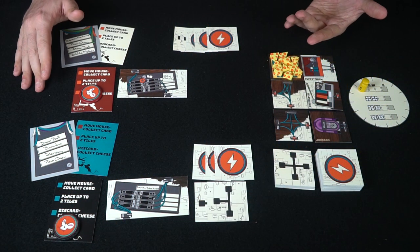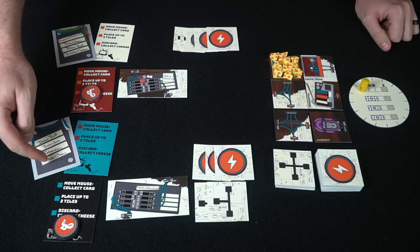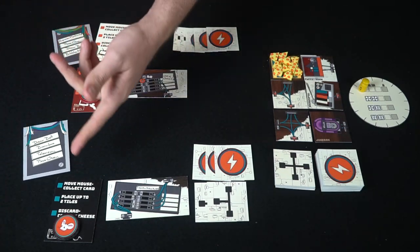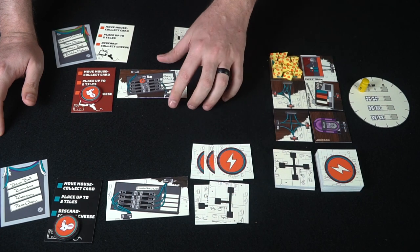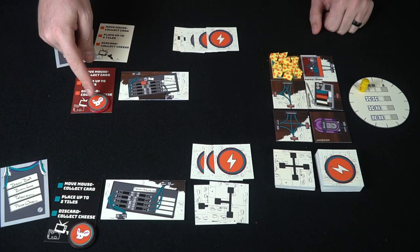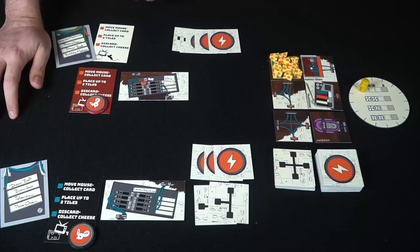Here we are in Circuit Breaker — I'm going to show you a two-player game. Each player gets one of these circuit breaker cards face down so no one knows your objectives, and your player reference card. I've given everybody three appliance cards, their circuit breaker board — which has two sides you can place tiles on — and a mouse token that starts off the board but once placed will never leave the board again.